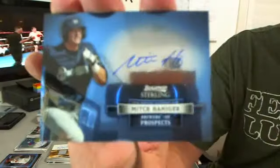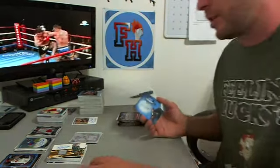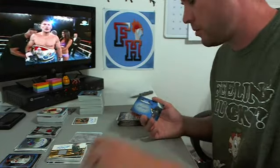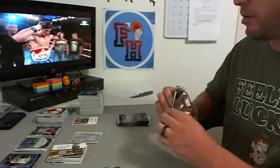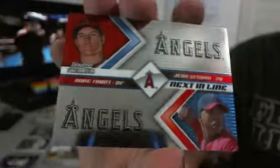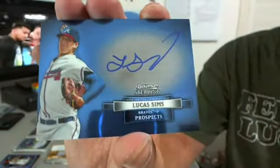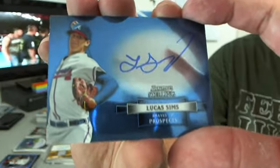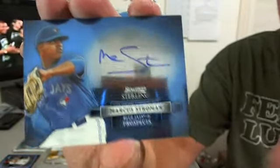Mitch Haniger for the Brewers — he's not a great prospect, he's young, he's got time. He's a young buck. Mitch Haniger, Brew Crew — Ace 1 has the Brewers. We got Mike Trout and Jean Segura — two guys on one card, look at that, wow, sick! For the Angels. Lucas Sims for the Braves — Atlanta Braves. Braves is Ace. Marcus Stroman, Blue Jays.